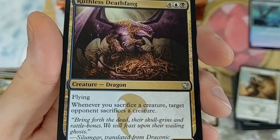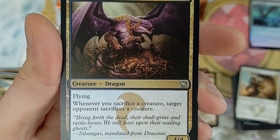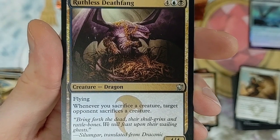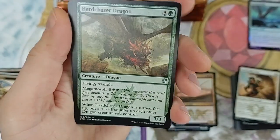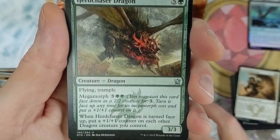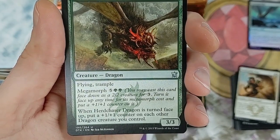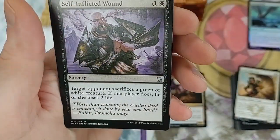This dragon is probably a little underwhelming - for six mana, whenever you sacrifice a creature, target opponent sacrifices a creature. They can get kind of out of hand in the right build. Here's another dragon with flying, trample, megamorph, and when it's turned face up, put a +1/+1 counter on each other dragon creature you control - pretty crazy.